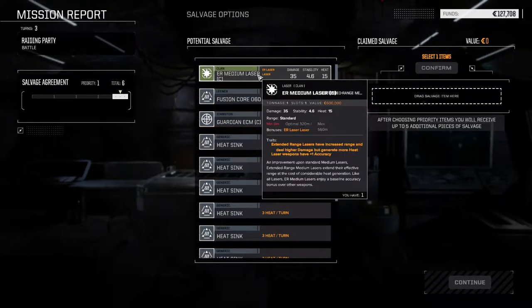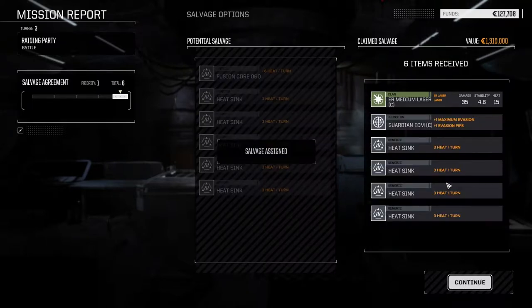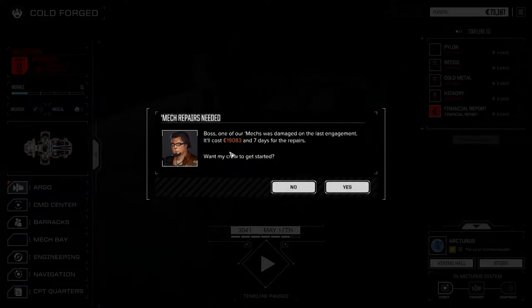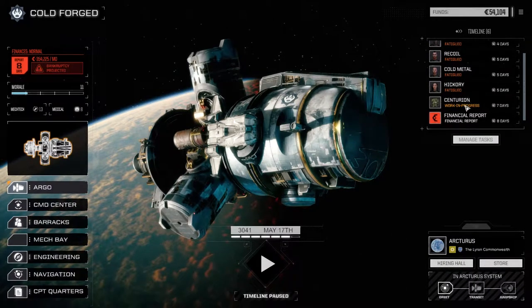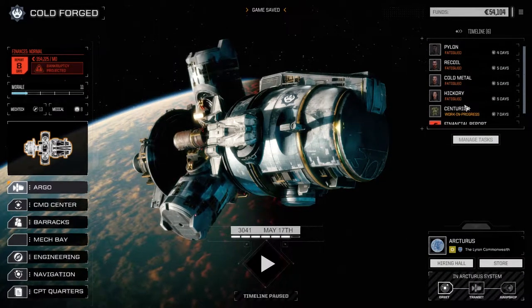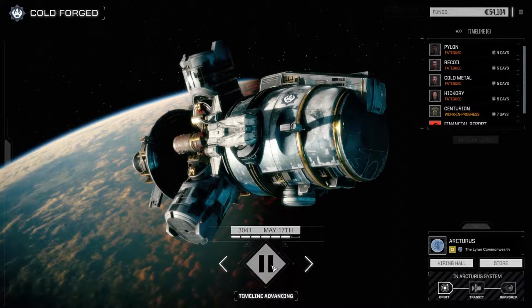We got a Clan Guardian ECM and maybe a Clan ER Medium laser. Let's go with the Clan ER Medium. Oh my god, we actually got some half-decent stuff! Alright, 19k repairs. Let's get that done. Seven days for the Centurion to repair — really? Well, let's do it and then we'll take another mission before the end of the month since we need cash.